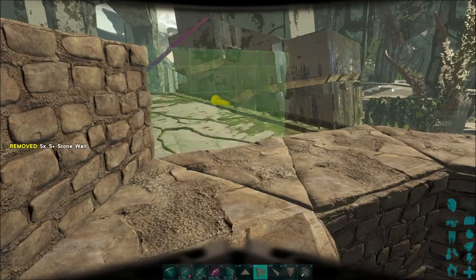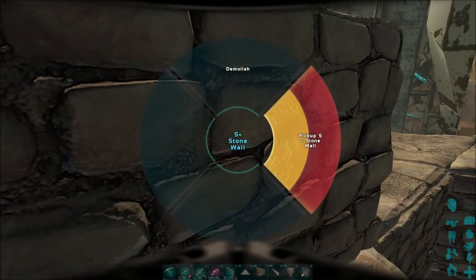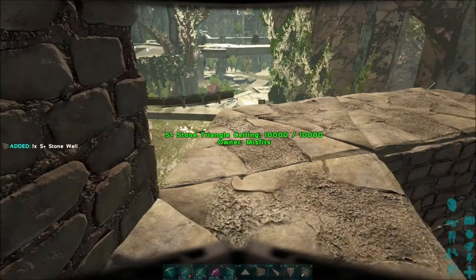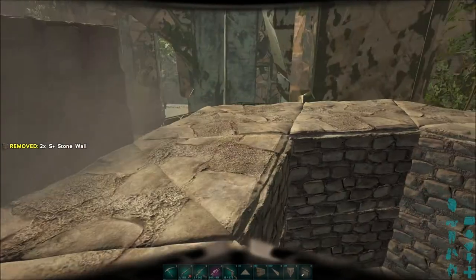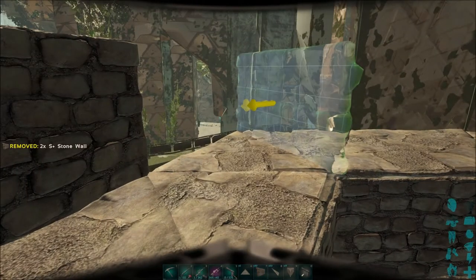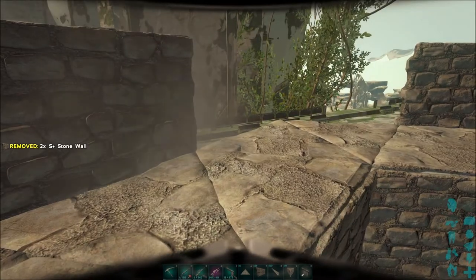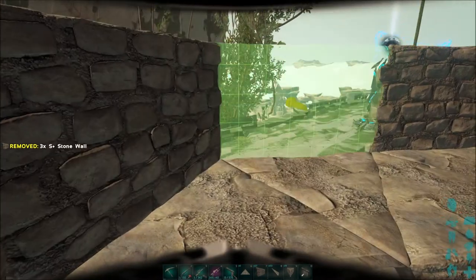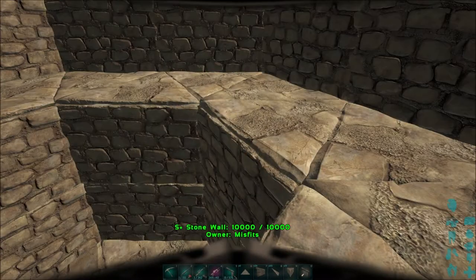Then you just come with the layer walls again all the way around. It's pretty simple, though I can see it being a little confusing if you haven't worked with the triangular stuff before or if you're newer to ARK.